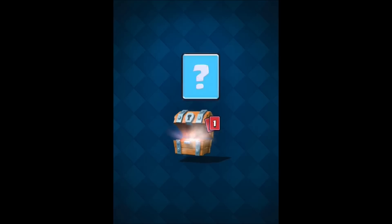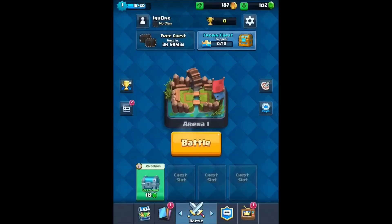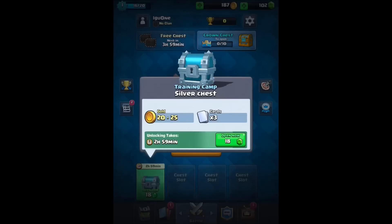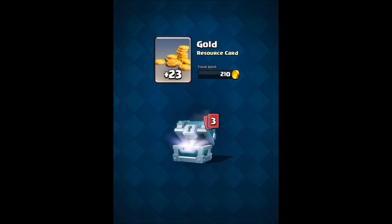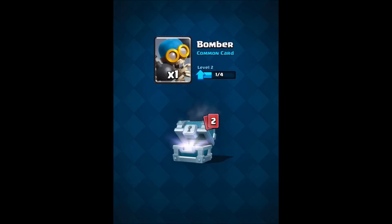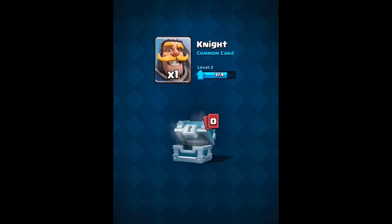Arrows — more arrows is good. And a goblin — he's unlocked. And an archer. We only need one more to upgrade our archers. I'm going to open this silver chest. I don't do this often but I don't want to finish off this video like this. We got gold, a card for the bomber, archer, arrows — we need one more for good arrows, and one more for the knight.